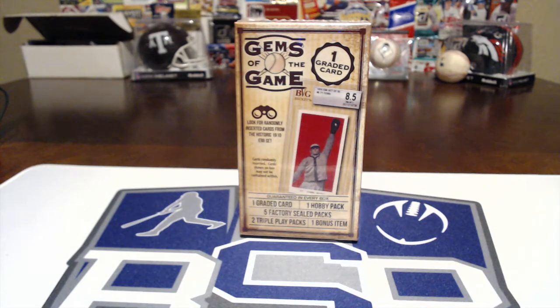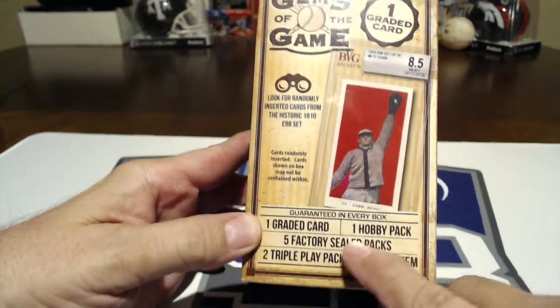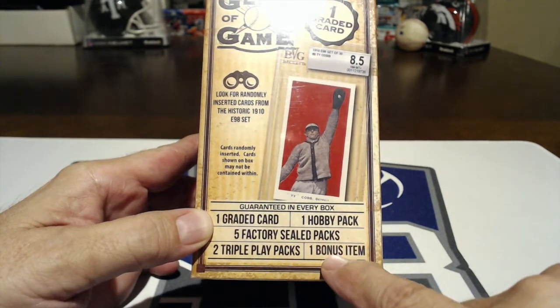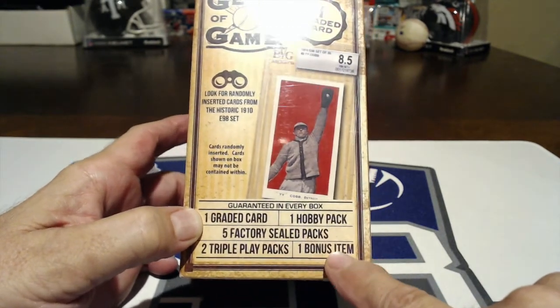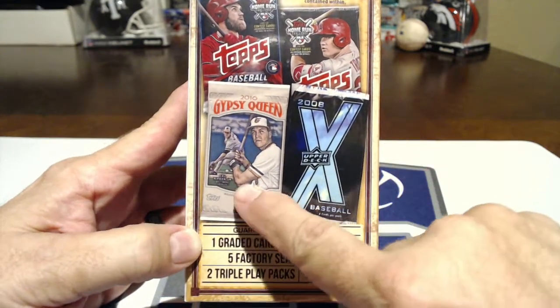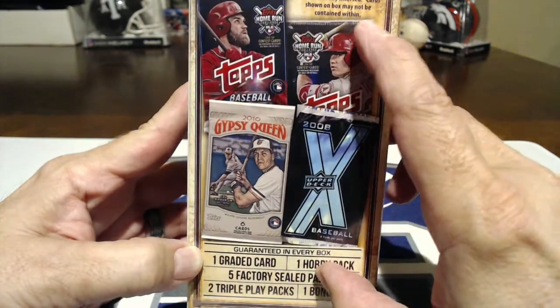Hello YouTube, RSR Cards and Collectibles back with another video. We're going to be opening a blaster box from Walmart - Gems of the Game. There's one graded card in there, one hobby pack, five factory sealed packs, two triple play packs - I don't like triple play, they look like cartoons - and one bonus item. I'm more worried about the graded card honestly.